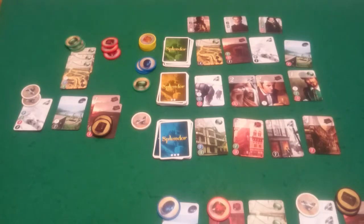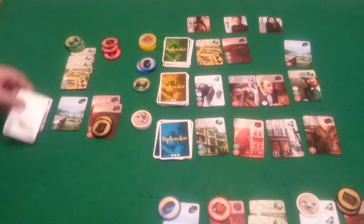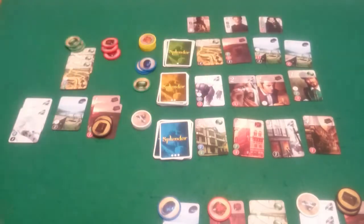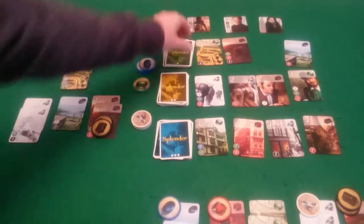And back to my go — I've got too many tokens so I'm going to have to buy something. I think I'm going to pay two white to buy this white one here. And that brings that card out, which Pixel could have for free. Is there anything else she could have for free? No. So she will just take that blue for free.